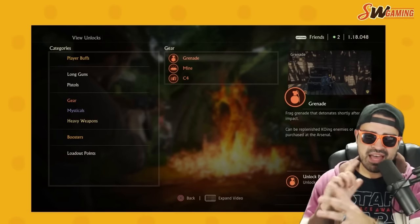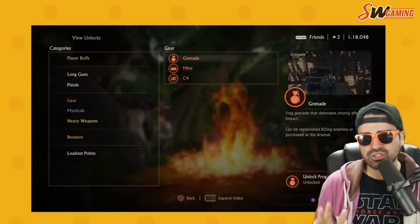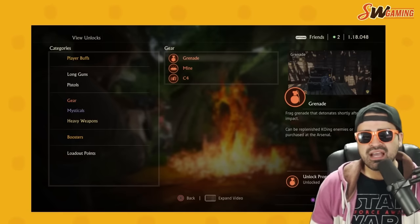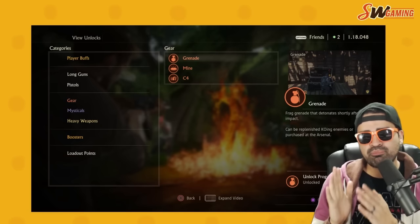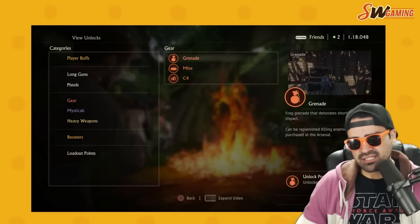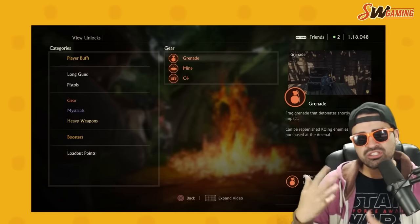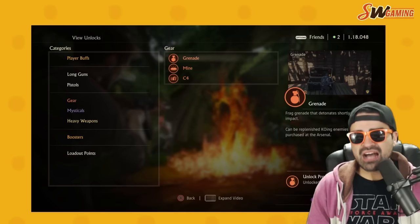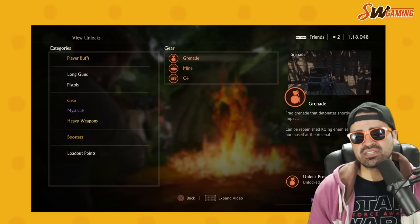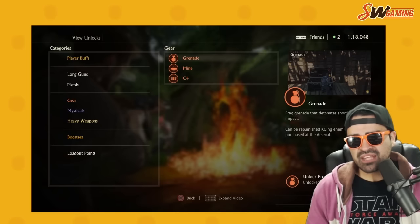Player buffs are completely different from building a loadout in regular multiplayer. This is an unlock screen — you don't necessarily build a traditional loadout. You unlock weapons, gear, mysticals, heavy weapons, one-time boosters and general boosters that you can buy with the in-game cash store. Bosses themselves drop weapons with different levels — they go up to level five, changing modifiers like increased clip capacity, rate of fire, recoil, and damage as you go along.